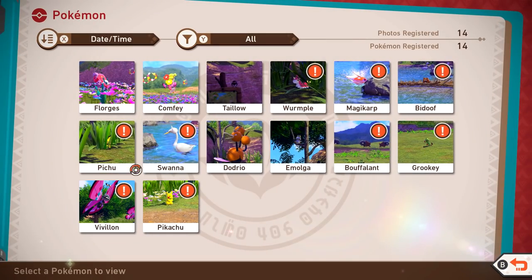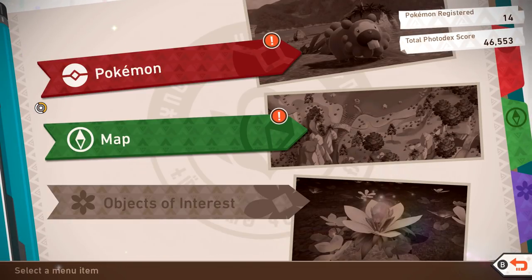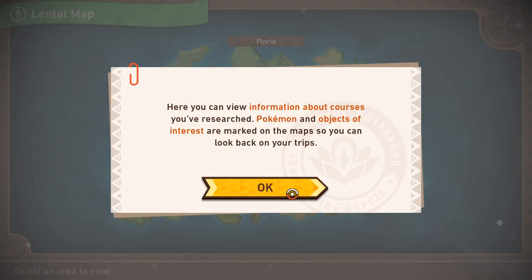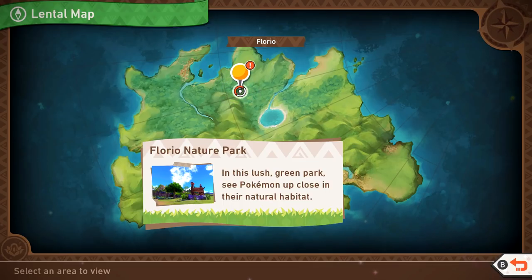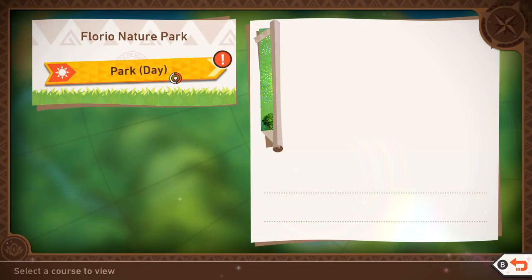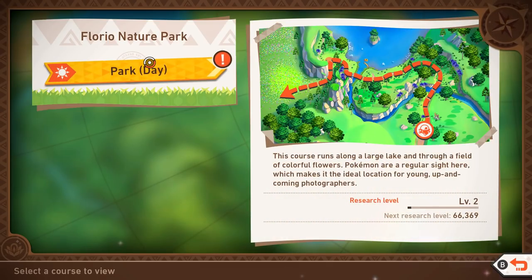Like the Dodrio — looking around, like what's going on — that's going to give us a different behavior star ranking. So I'm sure we need to also submit one of Dodrio when it's not really doing anything. We saw that before with Vivillon — in flight. So if we can maybe find one of Taillow in flight and then also not in flight. By the way, here's our map. Here you can view information about courses you've researched. Pokemon and objects of interest are marked on the map so you can look back on your trips. Florio Nature Park — this lush green park lets you see Pokemon up close in their natural habitat.